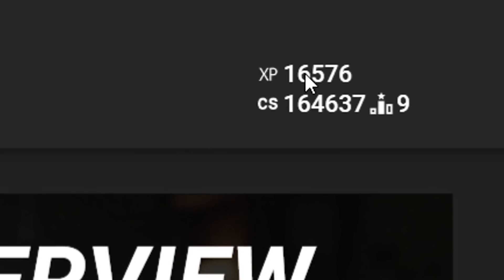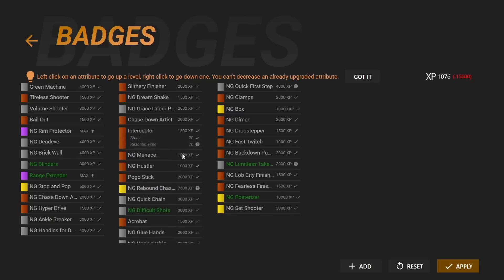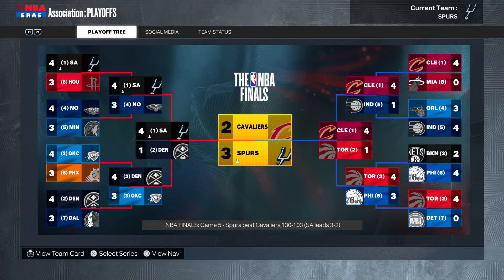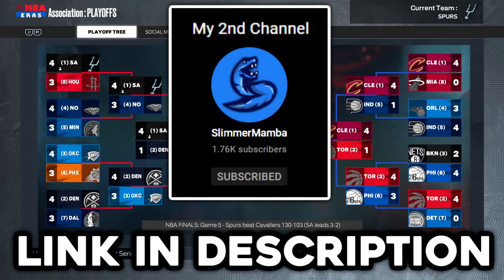Submit this game and give me that 16K VC. Let's give him Hall of Fame Limitless Range, Silver Blinders, Posterizer on Gold, Limitless Takeoff on Silver - that would just look like a glitch - and make his Mid-Range Magician and Workhorse into Silver. Victor Wembanyama remains 92 overall but that improbable stat line - he shot up with Limitless Range. We're up 3-2 in the finals, one win away from the NBA Championship. Subscribe and turn the bell so you don't miss out on the next one.